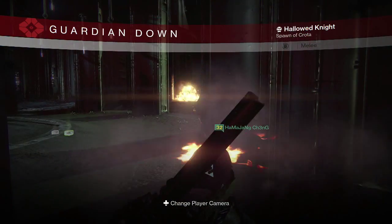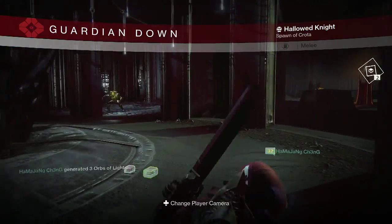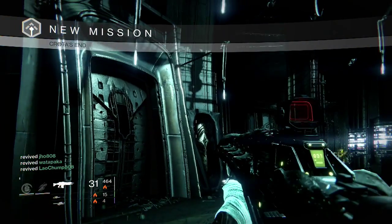Starting off with my first character, my Hunter. This is the Deathsinger part. I'm still looking for a couple more exotics in the game to complete my collection. But all I got right here was two Radiant Energy, and my friend actually picked up a Truth Rocket Launcher as well.